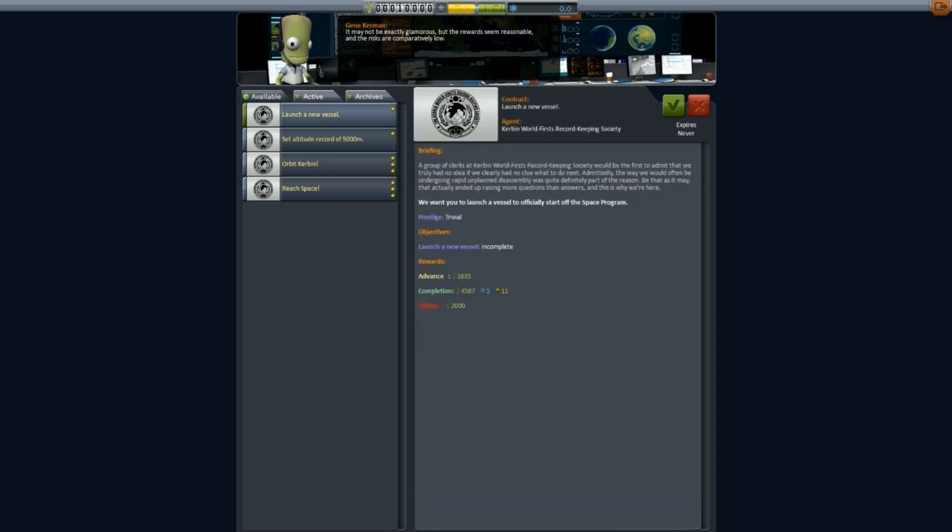Let's start with the two basic ones. The Kerbin World's first record-keeping society wants us to launch our very first rocket. They have given us roughly 2000 funds in advance, we'll take away exactly 2000 if we fail, but if we complete it we'll get 4587 funds, 5 science and 11 reputation. This contract never expires, so we can take our time.